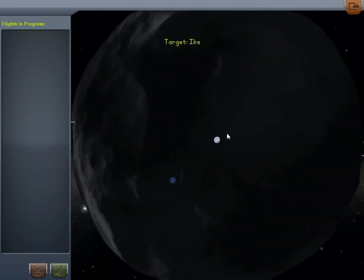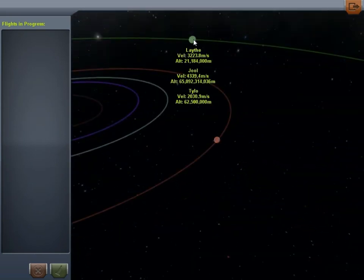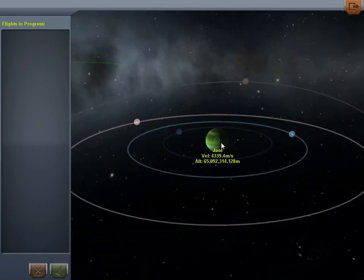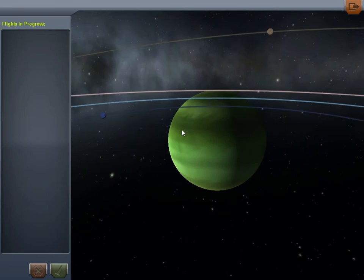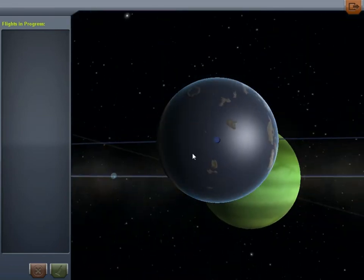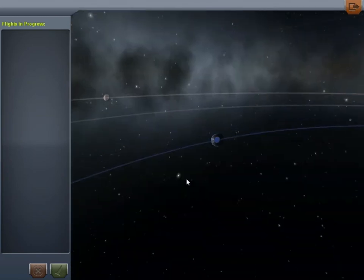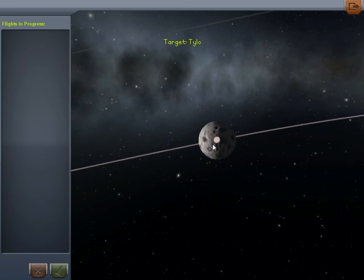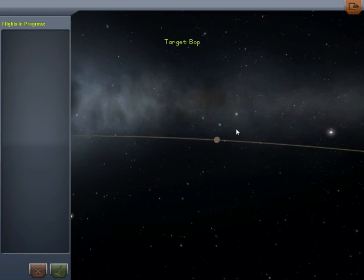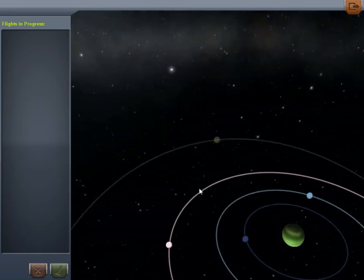Over here is Ike. I actually haven't taken a look at what Jool looks like — you can see it's a gas giant like Jupiter. And here — wow — Archipelago. Oh, this would be hard to land on and get back from. It's a moon-like body. That's a cool-shaped planet — hard as hell to land on, though.